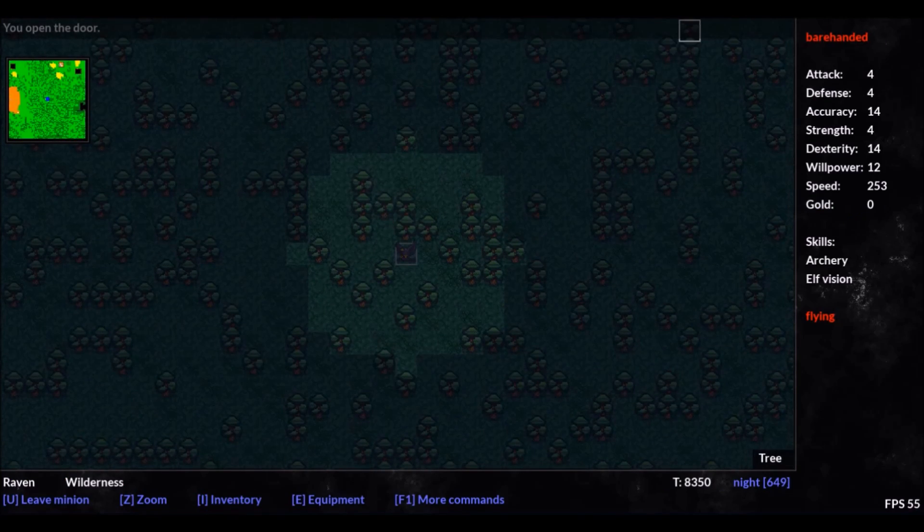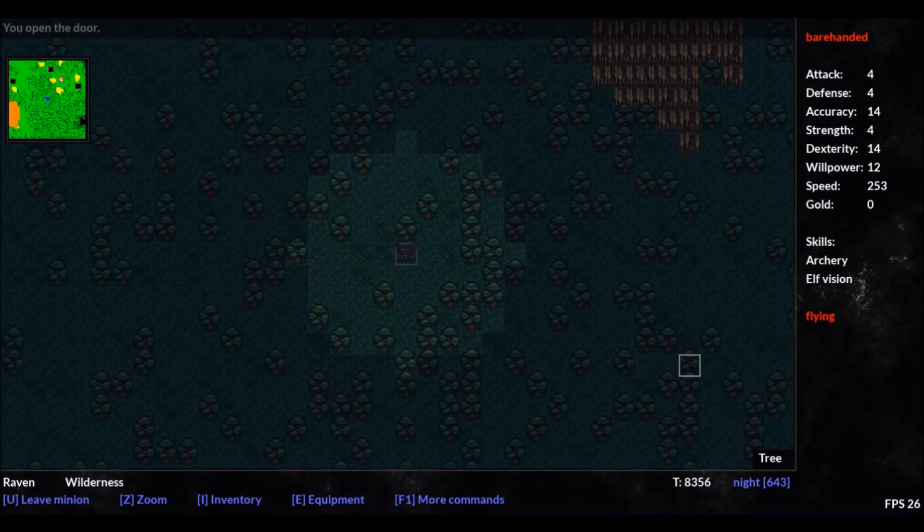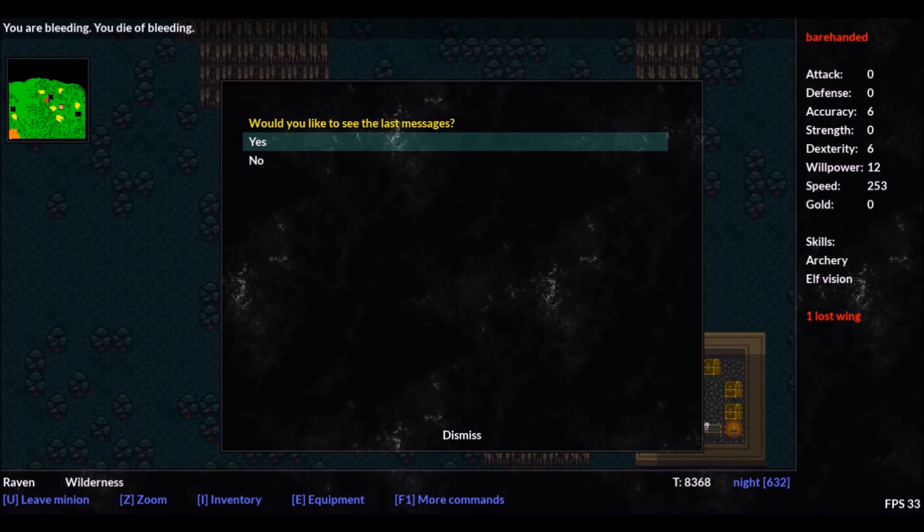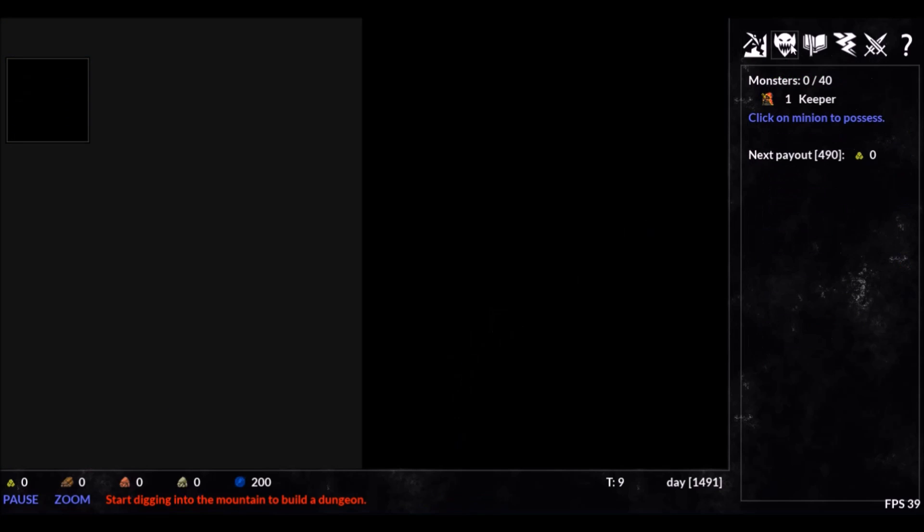Ravens are not the most offensive of units, and when left alone they will explore the map and spy on our enemy towns. If we have a little spare time, we can even possess them and explore the map on our own more efficiently.